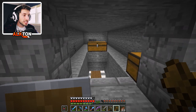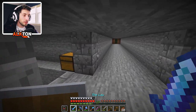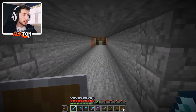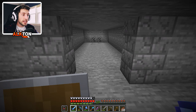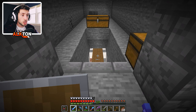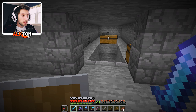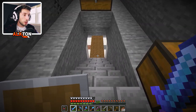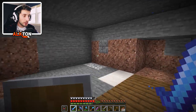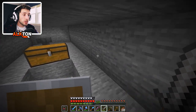I grabbed a little bit of food because I realized I ran out. This area over here is going to be the trophy room. I placed it centered specifically so that everything is centered and we can build off of it as a center point. This is the current trophy room space, with some other rooms going up and down around here. It's going to be a pretty cool addition to the castle.